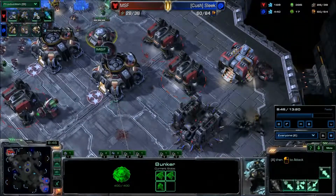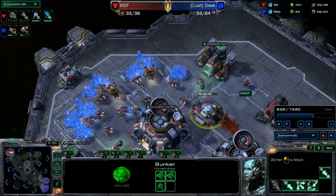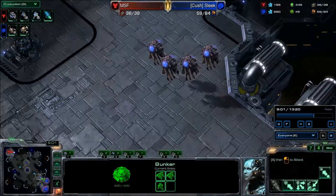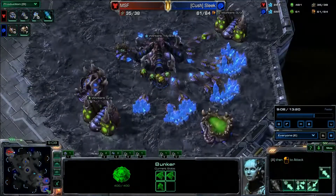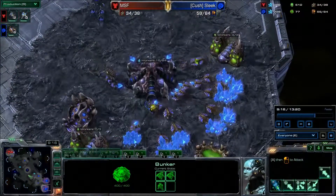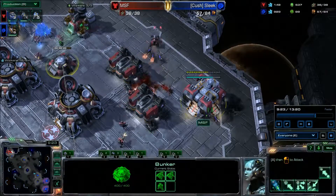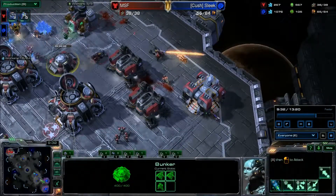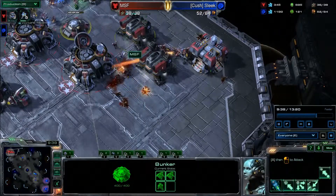He's got two Orbital Commands now, still researching Stim, getting a Starport — or did he cancel it? Either he canceled it or I destroyed it; I didn't really catch that. I'm not expanding yet, still just on one base. Right now I've pretty much got free reign on his base. He's got Hellions, which is a really good counter to Zerglings. But if I had Roaches at this point, he would have trouble dealing with this onslaught of Zerglings.